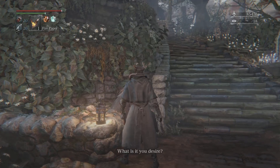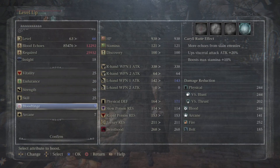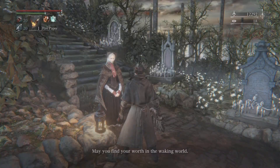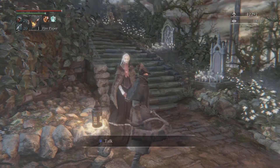With the rest of our echoes, we should probably level up. I've pretty much hit my soft caps on all my stats, so I'll start dumping the rest into blood tinge just to make our left hand weapon that much stronger.